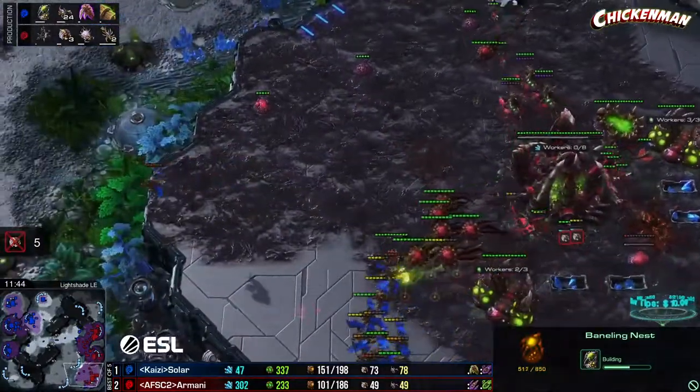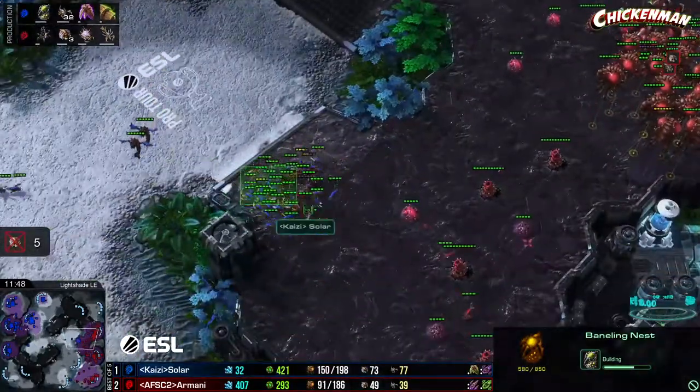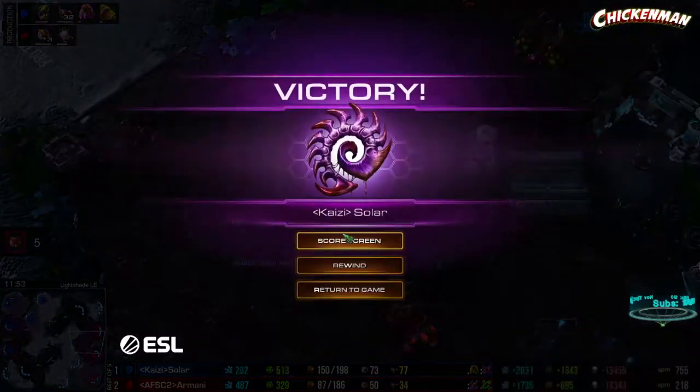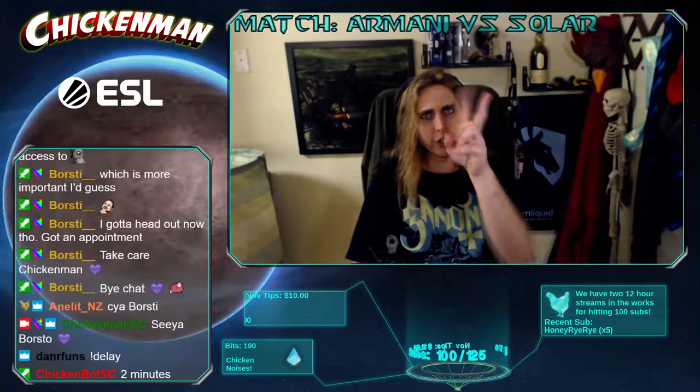He never had a bane nest — wow. Now the mutas come in, grabbing one queen, two queens. Corruptors and queens coming in to fight — the mutas have to get out. Rally mutas taking a lot of damage, two more mutas fall. But the lings for Solar are so powerful and there are no banes. Armani's got to tap out. Solar ties it up two to two and takes us to game five!